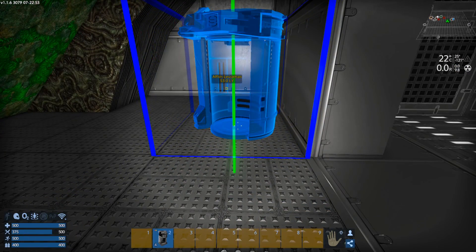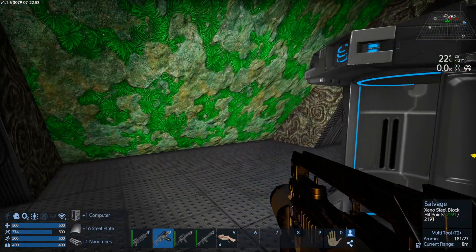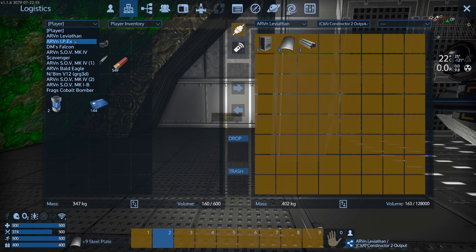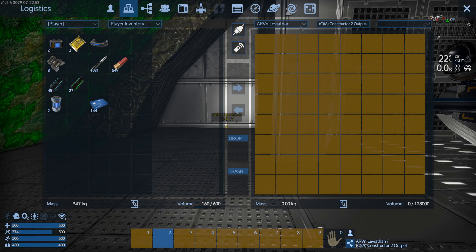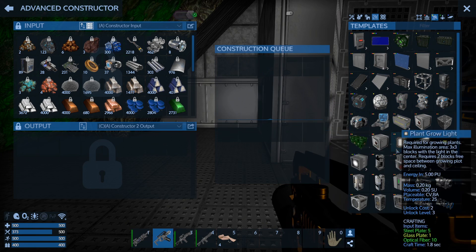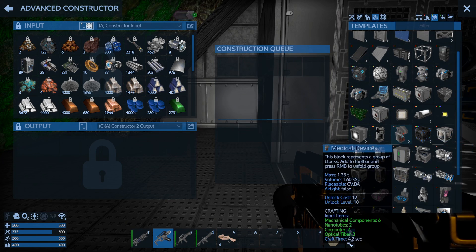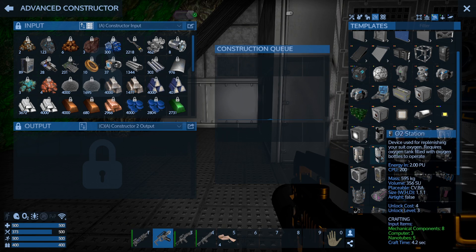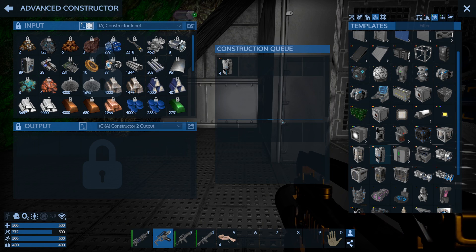Oh crap. Did I make the wrong thing? I made the wrong thing. Oh, I made the wrong freaking thing. Clone! That's what I got. And they're still using the old icon for the medical device. There it is — one, two, three, four. That's what I wanted to make. Make it. Make it.